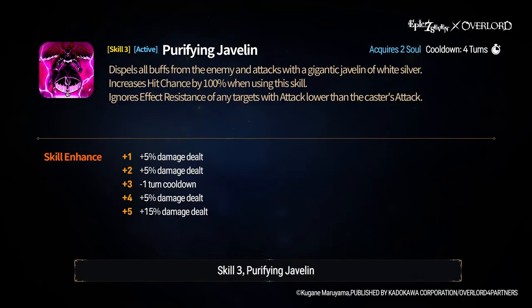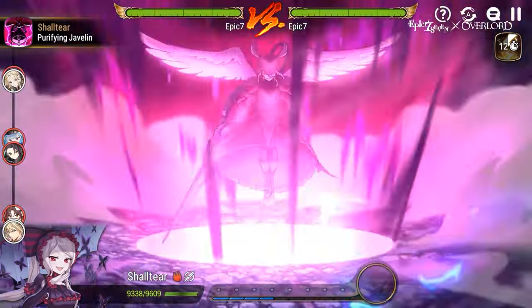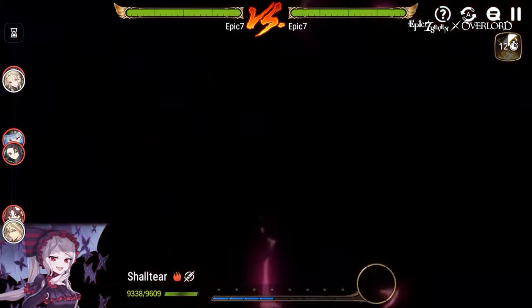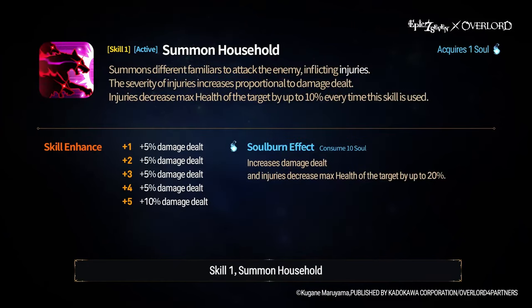Shaltir's skill 3 and her ultimate skill is Purifying Javelin. You acquire 2 souls upon use, and it has a 3 or 4 turn cooldown depending on skill level. It dispels all buffs from an enemy before Shaltir attacks with a giant javelin of white silver. It increases her hit chance by 100% when she uses this skill, so your opponent can't dodge it. It ignores effect resistance of any targets with attack lower than the caster's attack, meaning the dispel will trigger assuming she has more attack than the target.